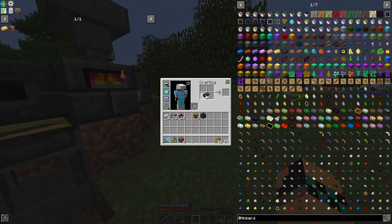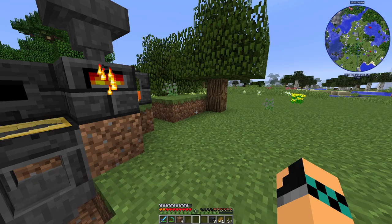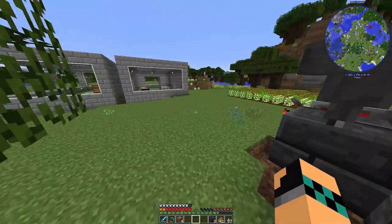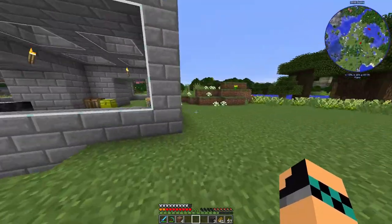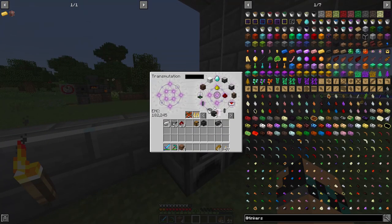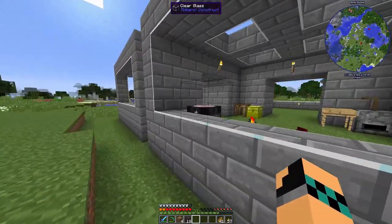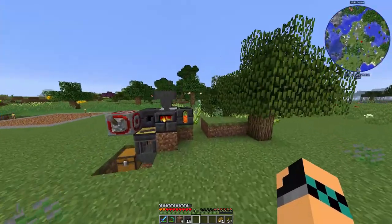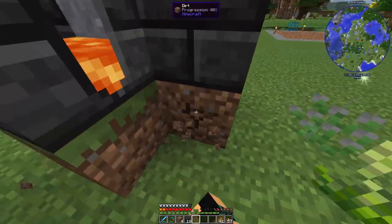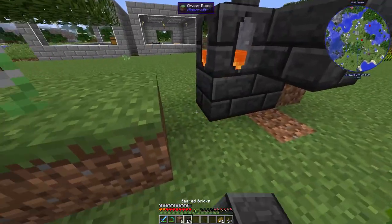We might be able to make the smeltery bigger now. Oh, this has got EMC as well. So, we could even make it bigger. Maybe I'll get a few more of those and then actually make the rest of them. Oh, that's far too many. Yeah, that's good. It is really cheating, that, isn't it? It's crazy how easy it is to cheat for that. Or not cheat. Because it is actual gameplay.